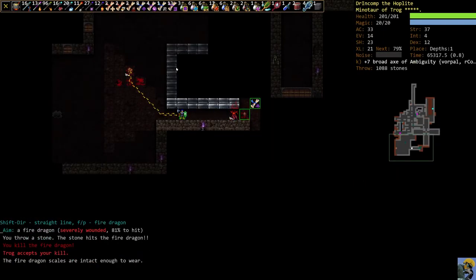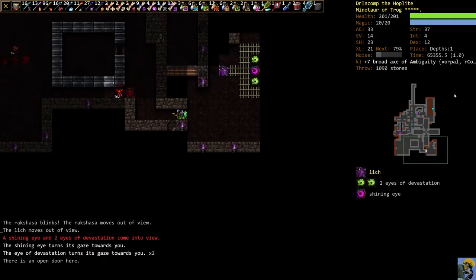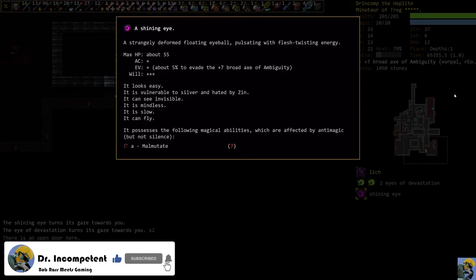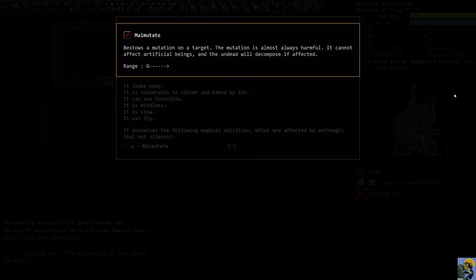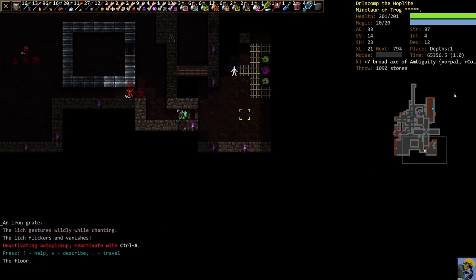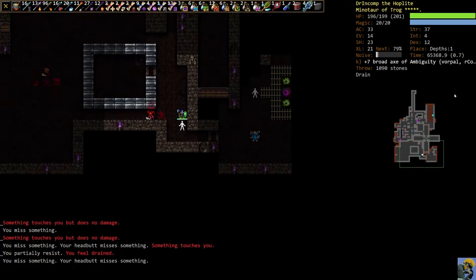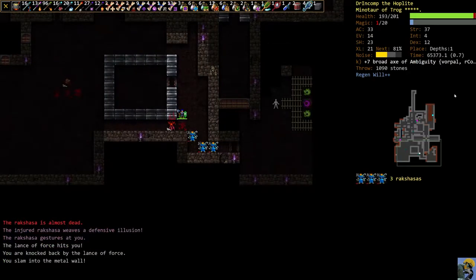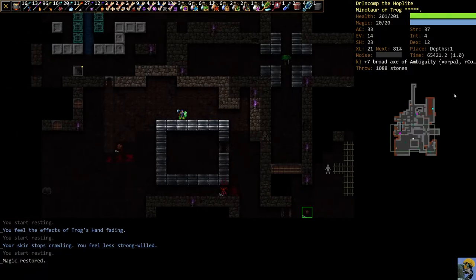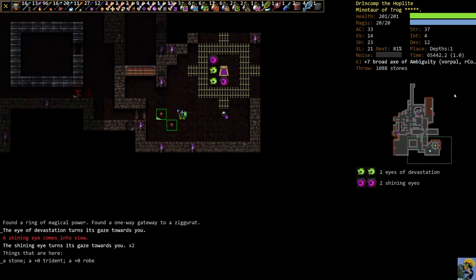Here's a fire dragon — I'll fight stuff that's commensurate with what we've seen before. We still don't have any resists to fire and cold, which stinks, and we're on the prowl for that. The shining eye and eyes of devastation are a problem — the shining eye can malmutate and put a negative mutation on you, which is very annoying to deal with. It's blocked by this grate, so it can't do anything from behind it, and it's just going to be menacing. Getting mutated is bad because some of the negative mutations are absolutely annoying.